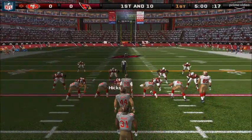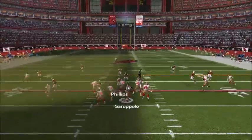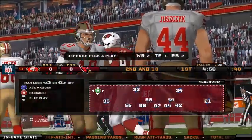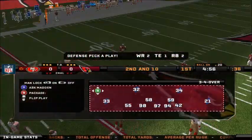First and 10. Number 31 in the backfield. Dropping back to pass on first down. Gets the pass off. The pass was incomplete. Number 84 was the intended receiver on that play.